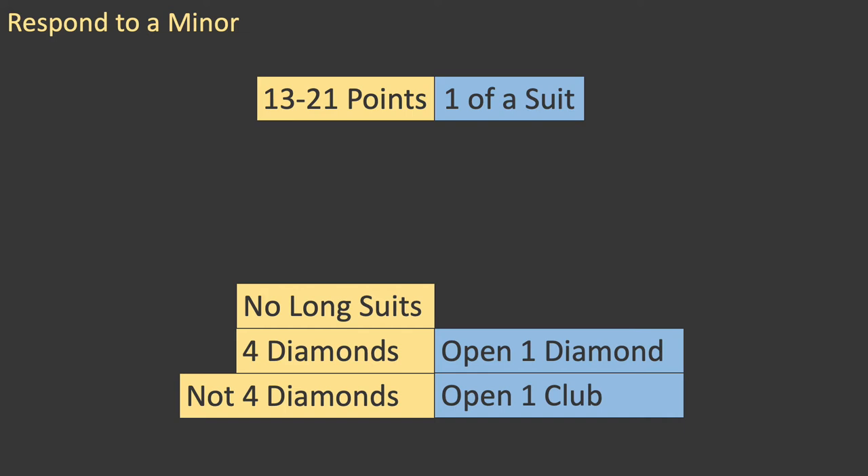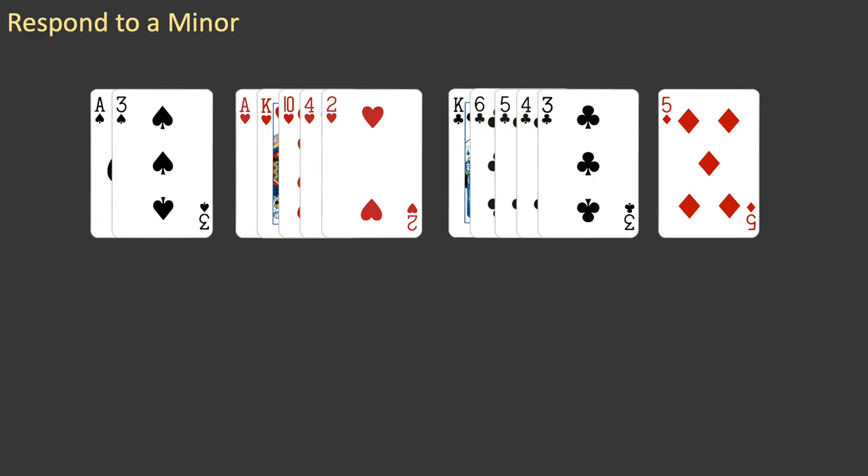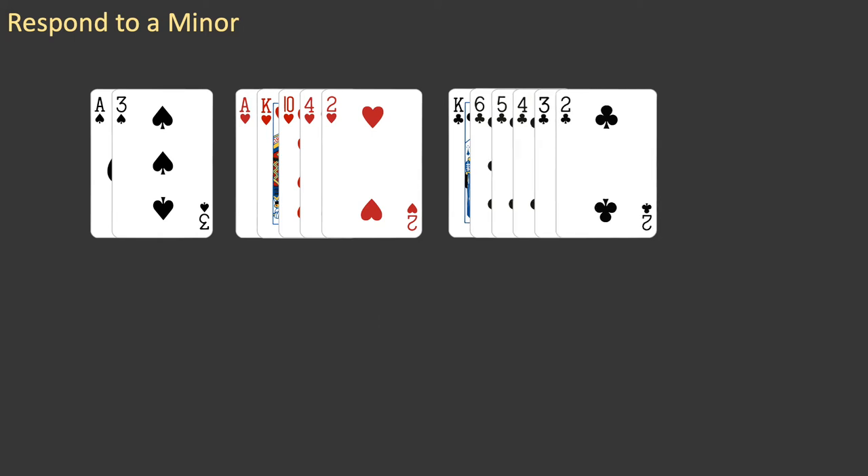If partner opens one of these minor suits, what hand could partner have? Let's look at some examples of opening hands, all of which have 13 to 21 points. The first hand from Episode 2 has one long suit — hearts — so you bid one heart. The second hand has two long suits, each of five cards; you opened the higher-ranking suit, hearts, with a bid of one heart. A third hand has two long suits: a five-card heart suit and a six-card club suit; you opened with a bid of one club, the longest suit.